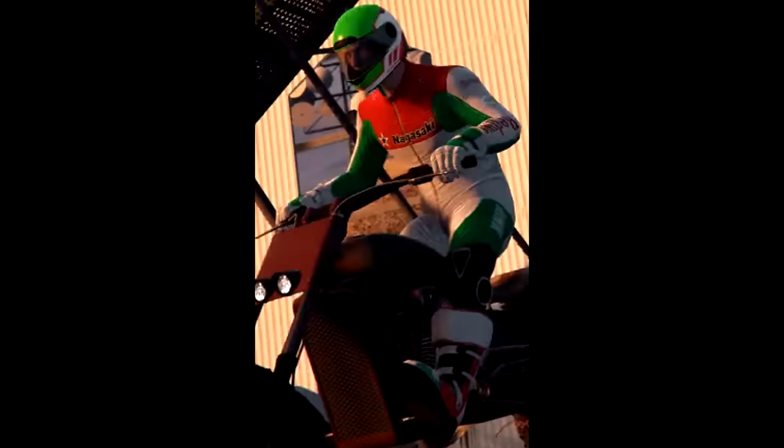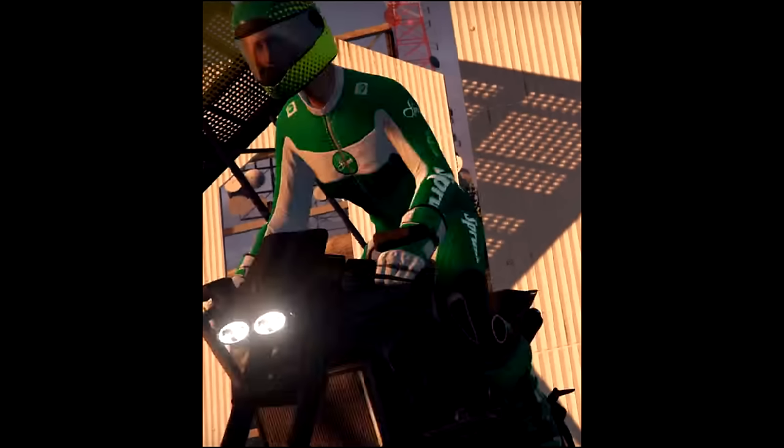Moving on, we have the Nagasaki one — green, white, and red, with a lot of interesting and different colors. It has the big boots and big gloves, with a few logos going down the sleeve and Nagasaki written across the chest area.